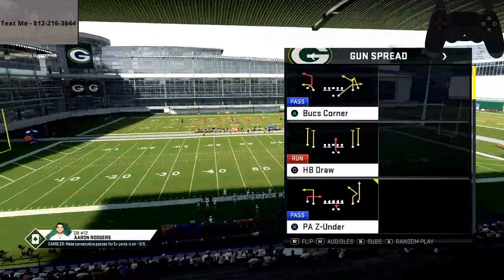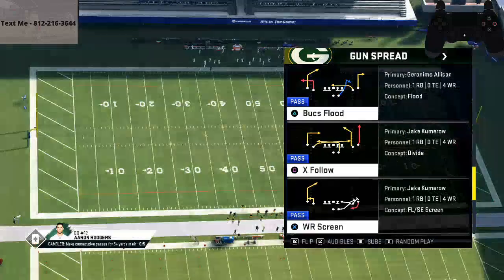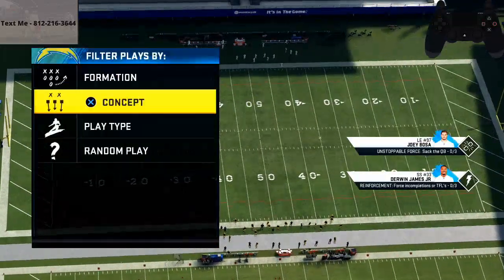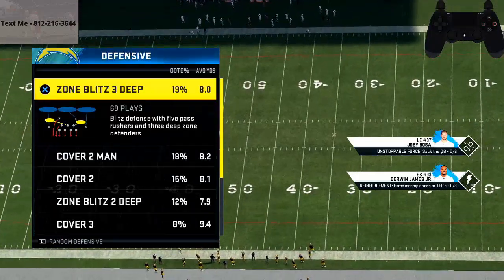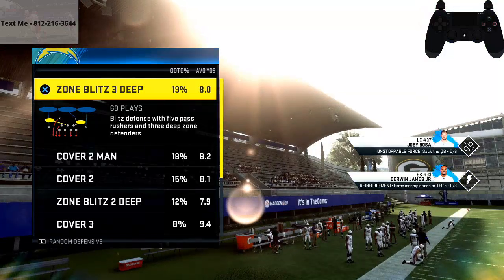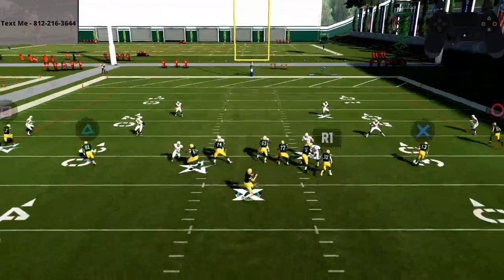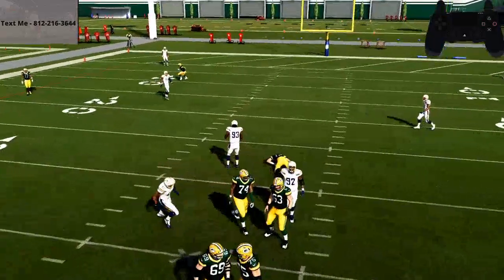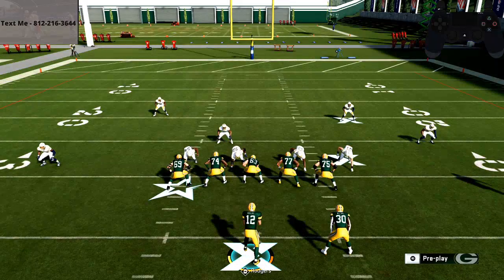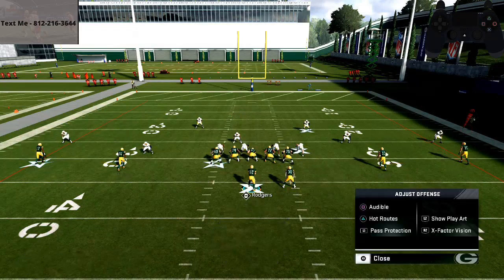When I've been running spread and testing out different playbooks, one of the issues I have is that when the defense blitzes me — say a zone blitz — and I drop back, it takes like three steps before I can do anything. You can see at the top right the controller cam, something new, so you can see the buttons I'm pushing when I'm pushing them, and hopefully that helps you understand how to use the controller.